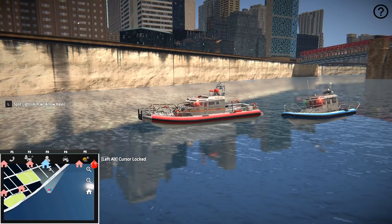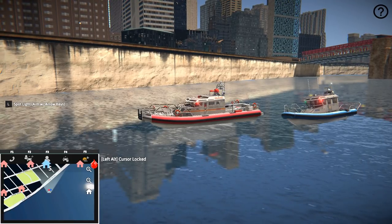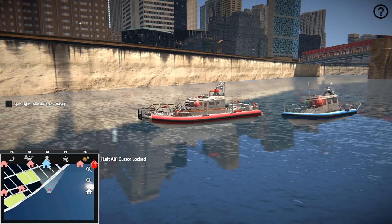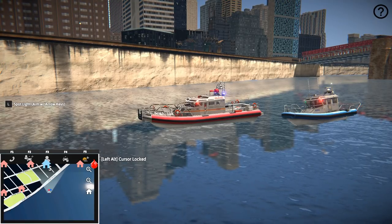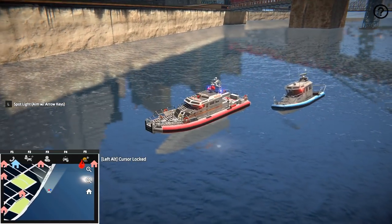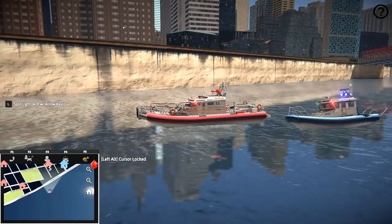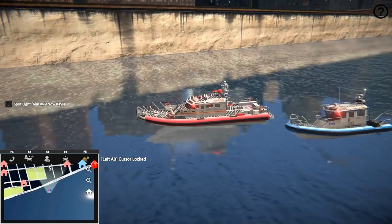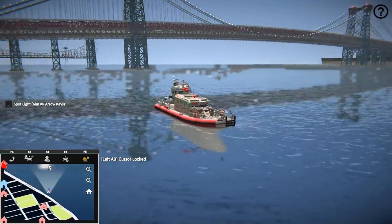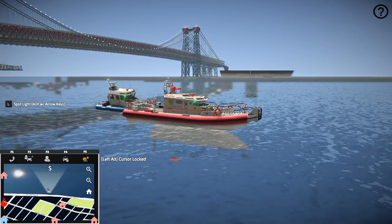Hey, what's up guys, your boy's Ace Pilot 2K7. Tonight, or today depending on when you're watching this, we are checking out the brand new FDNY fireboat here in Emerge NYC. Yesterday we checked out the NYPD Harbor Unit boat, which is actually spawned right behind us. If you guys would like to see that video, make sure you click it at the end.